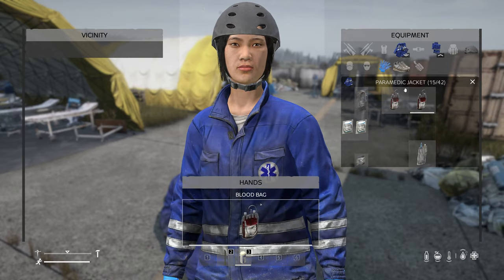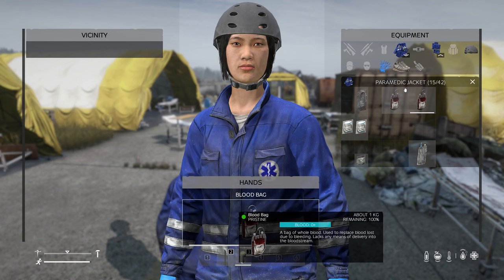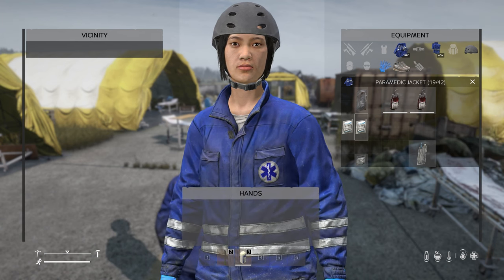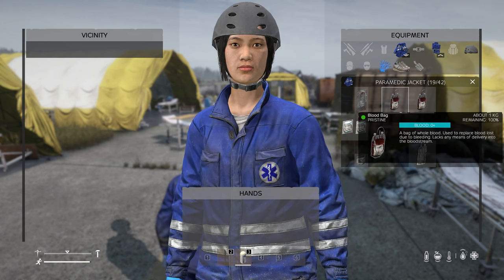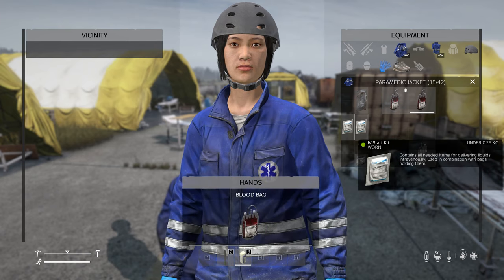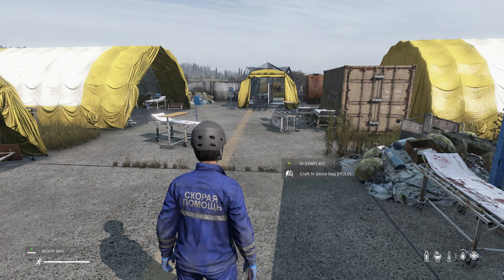This is just a bag of blood — you can't do anything with the bag of blood by itself. In order to use the blood, you have to combine an IV start kit with the blood kit. So if I take that blood, take the IV starter kit and combine, you'll see it says 'craft an IV blood bag.'